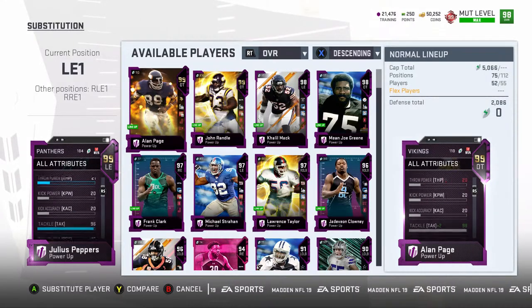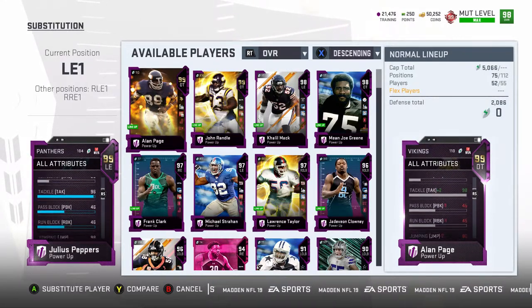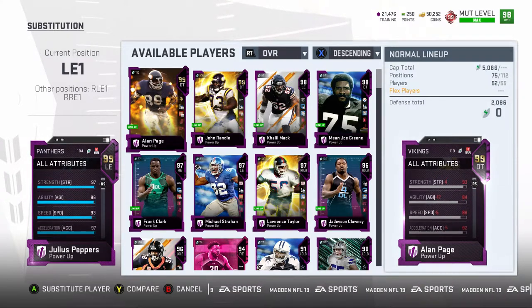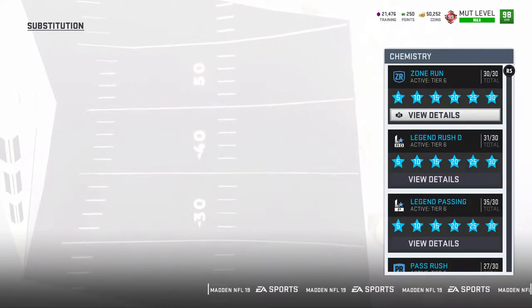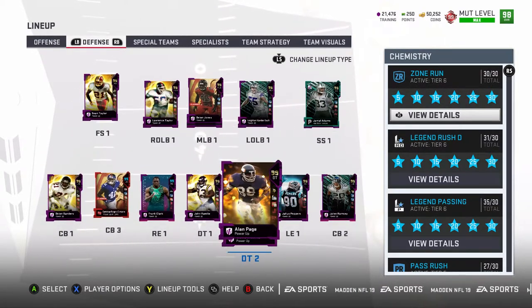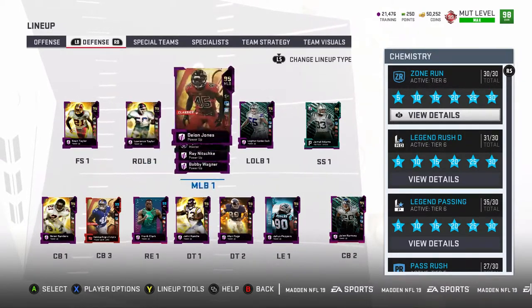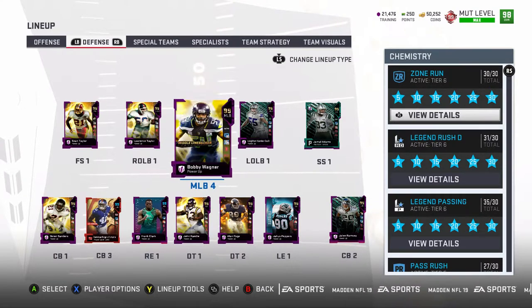Julius Peppers has 87 catching — if you put Passing on him he has 90 catching — and 93 speed. I put Tip Drill on him so if he gets a scuffle he's gonna get the ball. Lawrence Taylor and Julius Peppers are must-haves this year.